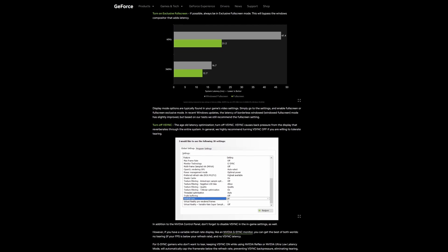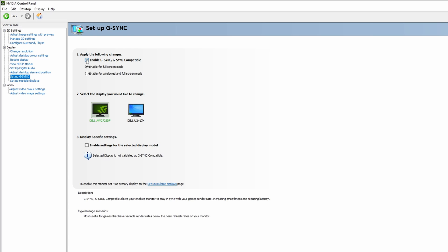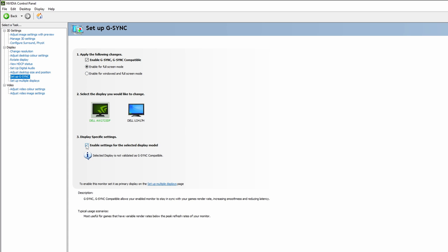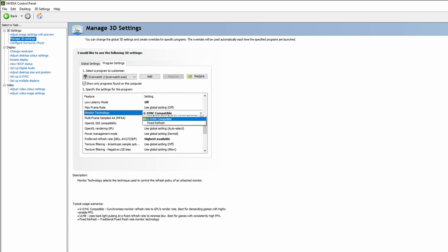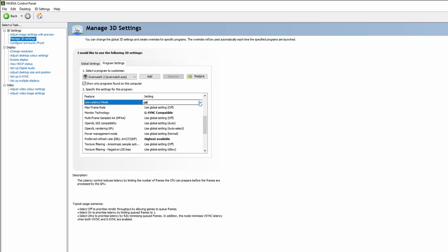First, the basics. Open the NVIDIA Control Panel and enable G-Sync along with one of two options depending on your preference: the first for exclusive fullscreen and more performance, the second for borderless fullscreen and easier multitasking. Just be aware that the latter may have unintended side effects in non-game apps. Then, in Program Settings, set Monitor Technology to G-Sync, Refresh Rate to Highest Available, and Low Latency Mode to Off. You'll see later that Low Latency Mode is either superseded or unneeded.